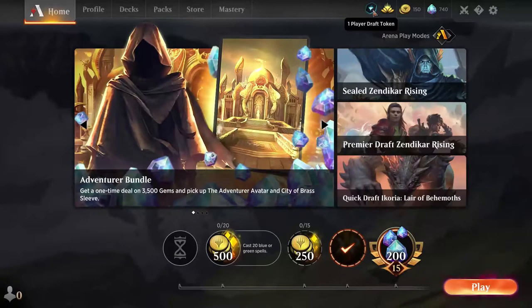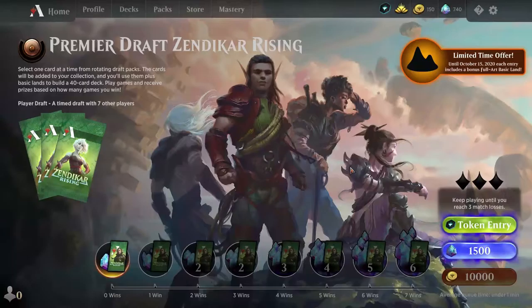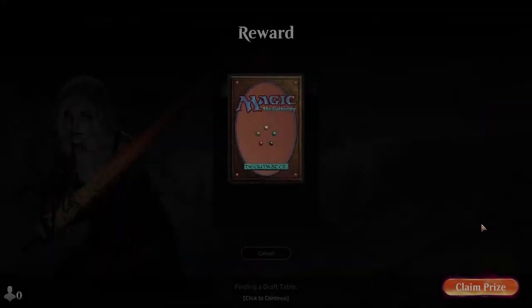The mastery — whatever it's called, seasons pass I guess — each one always seems to eventually give a player draft token and I'm terrible at this, so you just need to go watch the previous one I did. So here I am again. One card at a time from rotating draft packs, these will be added to my collection. I need to build a 40-card deck. I'm gonna do this — I'm probably gonna lose all three games.